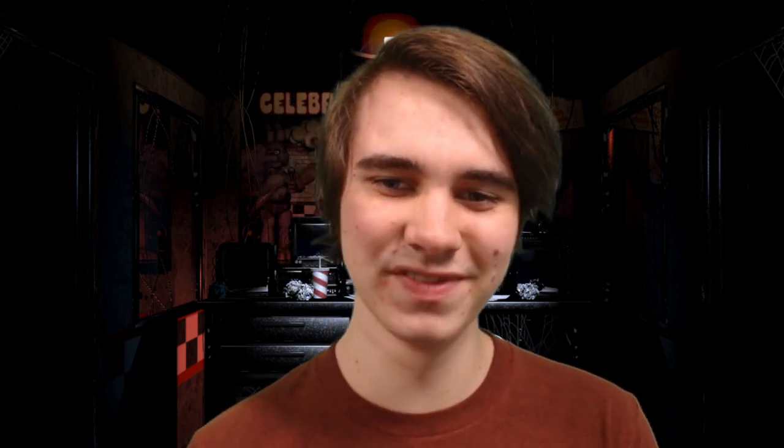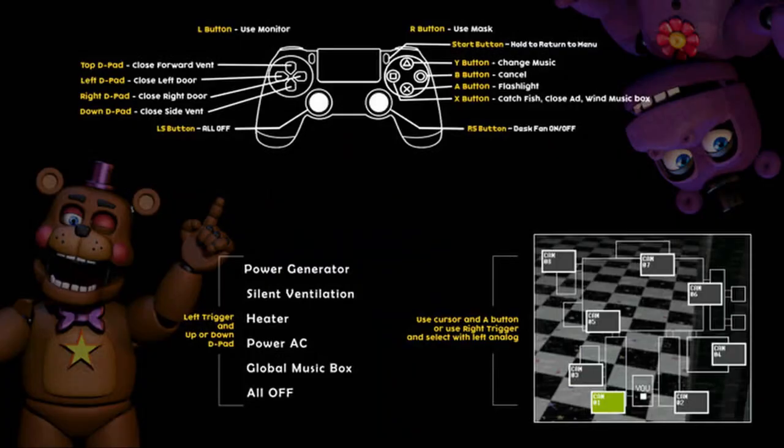I don't know why they labeled these buttons like this, but Y, B, A, and X should be triangle, circle, cross, and square. So the triangle button changes the music, the circle button cancels everything or just cancels out of something — I'm not sure what it means by cancel, maybe cancel the call or mute the call. The cross will use the flashlight, and the square catches the fish, closes the ad, and winds the music box. That one might cause some difficulty if you're in the camera winding the music box and then also need to catch a fish — but if we're thinking about 50-20, you're not going to be winding the music box, so I think people should be fine.